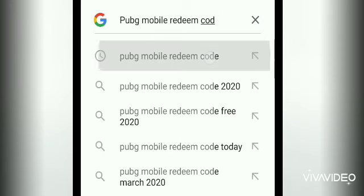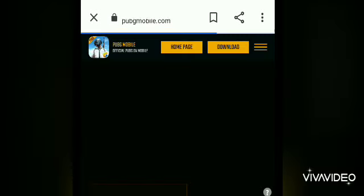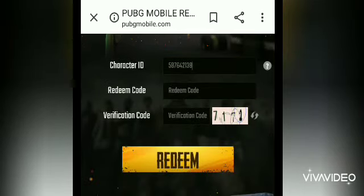search PUBG Mobile Redeem Code on Google and you can find the website pubgmobile.com. Tap and open it. You will connect to PUBG's website — the Redemption Center — and you can paste your character ID.